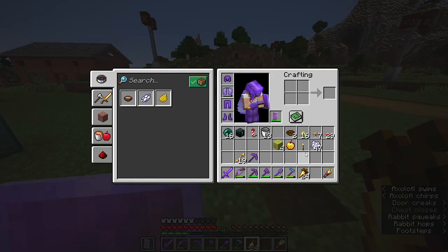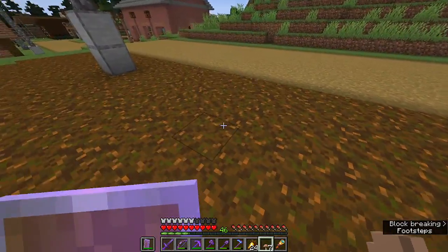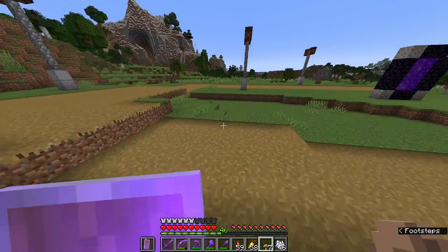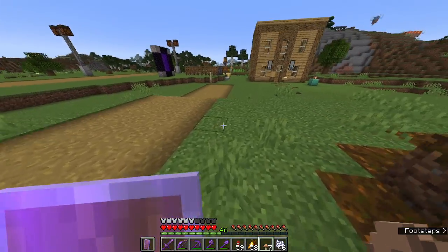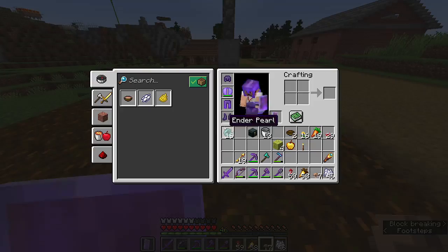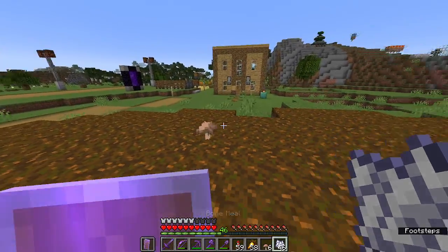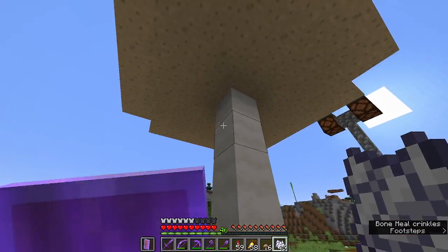We're gonna need to grow these mushrooms. Mushrooms grow very differently from many other crops in the game. If you plant them on grass, it has to be nighttime because the light level has to be below 15. But you can plant them on podzol, mycelium, or netherrack from the Nether. So you just place it like this, further away from the lamp post, and then you can bone meal it — because on podzol you can plant mushrooms at any light level.